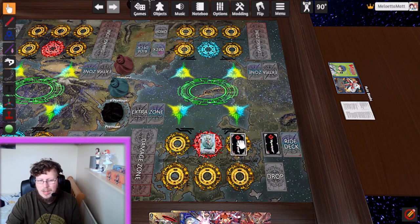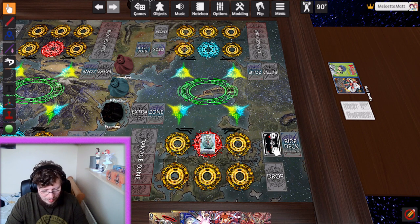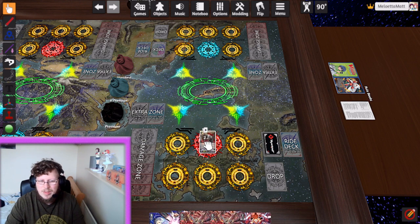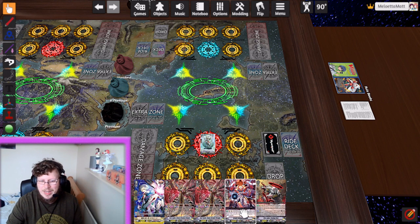There are two ways to do it. You can flip it back face down with the F key and then move it back. A handier way is to put it back face down, and whilst holding the left mouse button, tap right with nothing underneath it — it actually pushes the card all the way down to the table and you can slide it under the deck. This works for soul charging as well — you can do the same thing and slide it under.